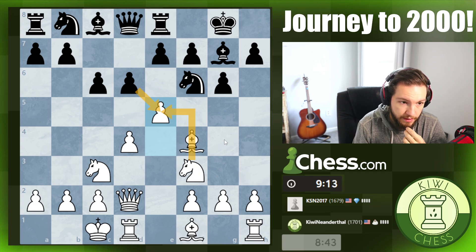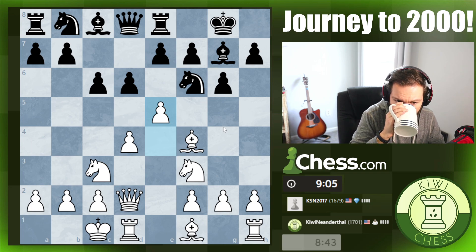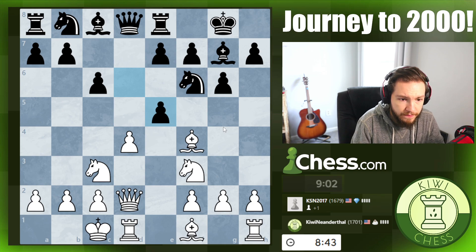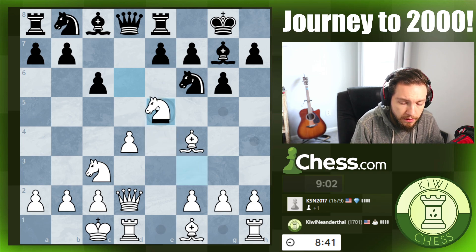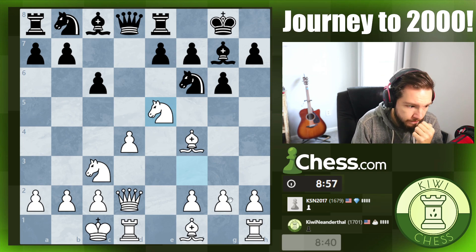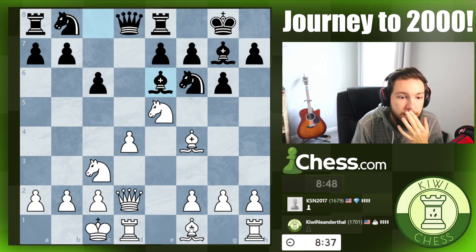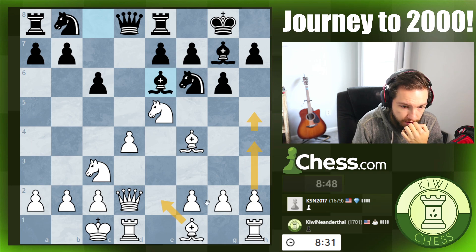If pawn takes, definitely knight takes — definitely don't want pawn takes and trade queens. I like this because it covers this square from his knight. It's a bit of an interesting move. I think I'm going to go here and then start sending the pawn.